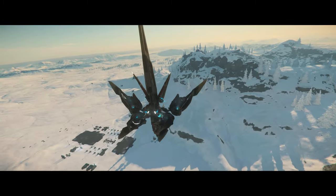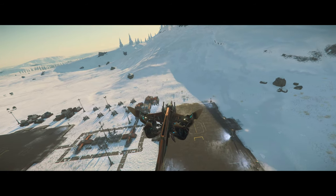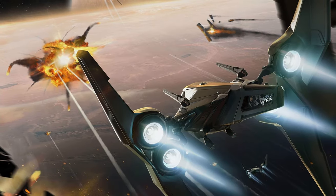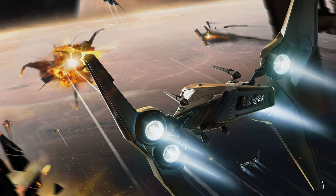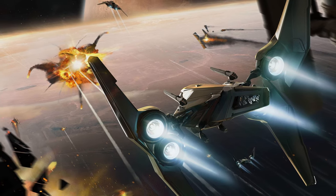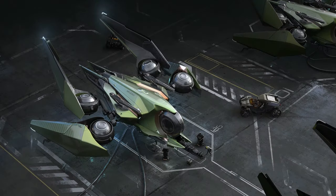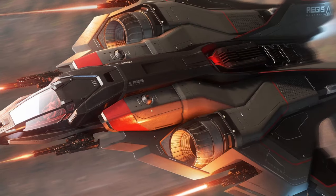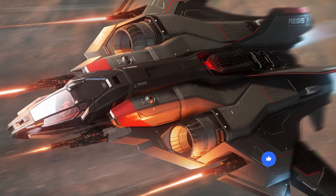Moving on to the weapons of the Santok: these are basically double that of the Khartuol, which has two size-3 laser repeaters, whereas the Santok has four. Additionally, the Santok has four racks of size-2 missiles, with each rack having two missiles. For a medium fighter this seems okay — the idea seems to be high damage in two bursts, although I could appreciate more bursts with less damage. The ship would be a reasonable addition to anyone's collection, especially an alien collection, as there currently isn't an alien ship in this class. The Santok will require a particular flying style compared to ships such as the Hornet and the Sabre, both of which have bigger and more weapons — and that is its competition as far as I see it.